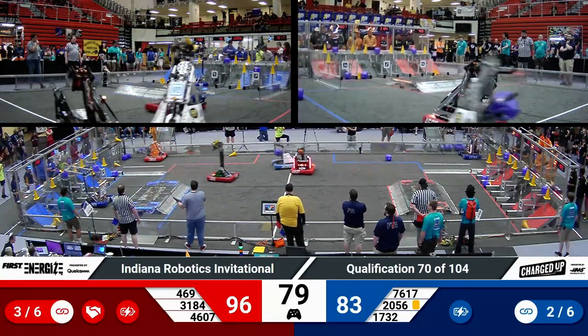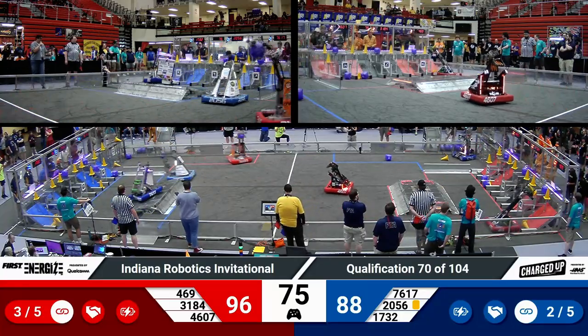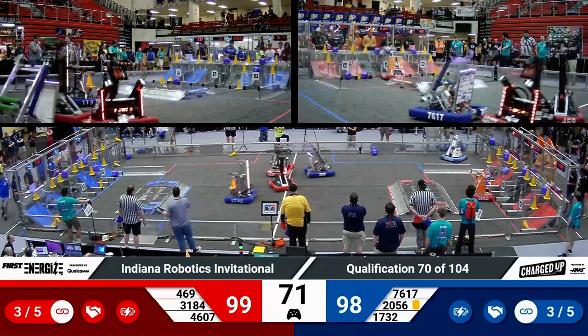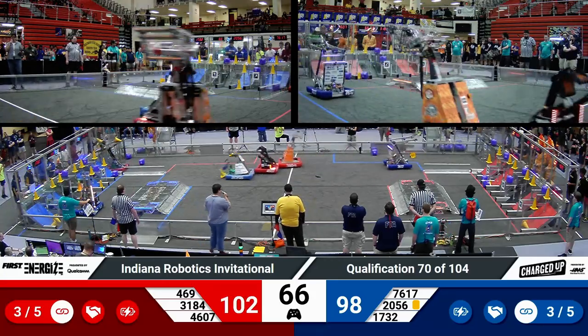On the blue alliance, they have divided up the grid so that OP is working on the right grid, 76-17 Roboblazers on the center grid, and Hilltoppers on the left grid. This helps our teams make sure that they're not getting in the way of each other.